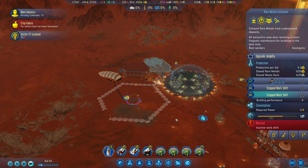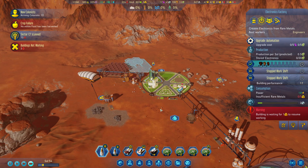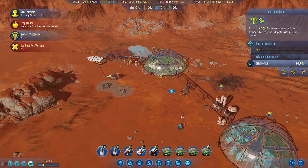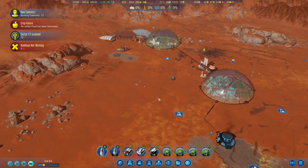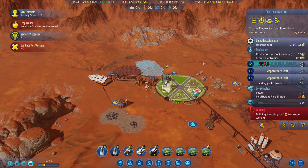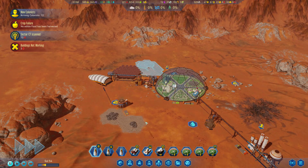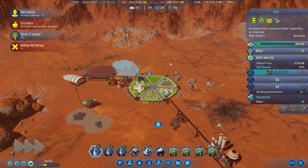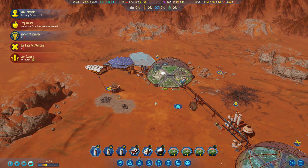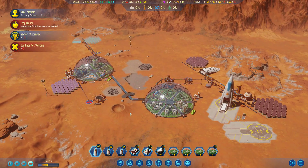We now have some rare metals production, which is great. We will want to automate that as soon as possible — do we have the electronics for that? Sort of — they will put themselves out of business then. That is making us half of one per day. We're going to want another load of colonists anyway for the same area — this is also going to be the top priority in this dome. We are low on electronics. Do we need any over here? We have none — we have one. We definitely need them.